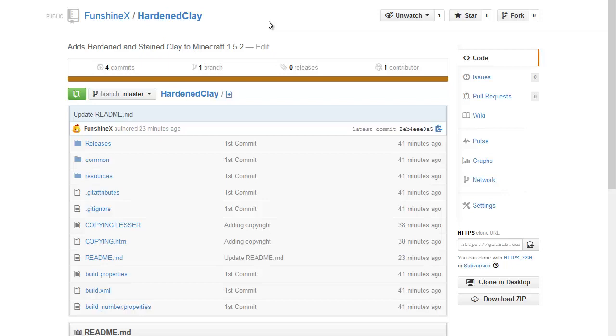Also, the link will be made available in the description to my Dropbox where the mod is available. You guys are free to use that in your Unleashed or any 1.5.2 version. You need Forge 737, maybe 738 — I'm not sure exactly how all of that part works. But it does need to be Minecraft 1.5.2.